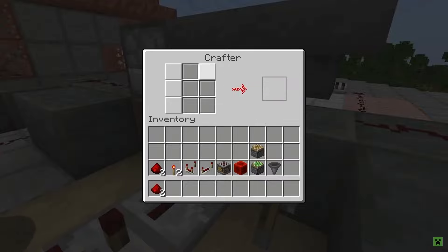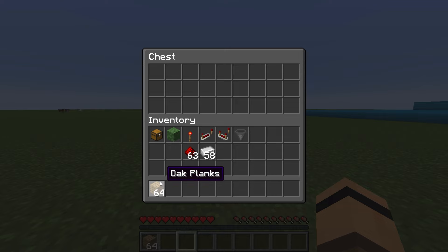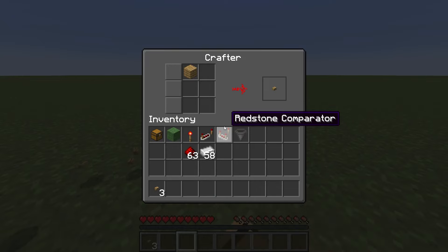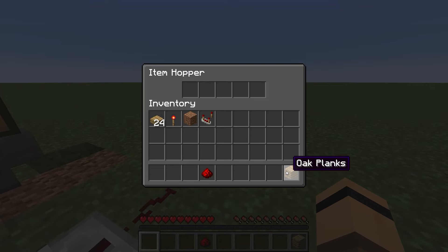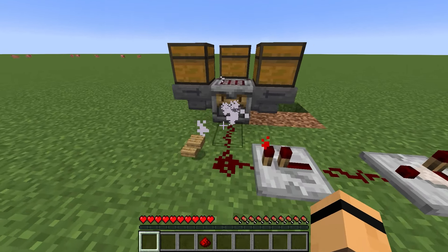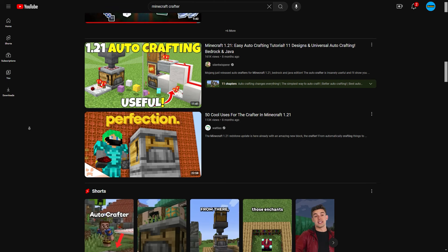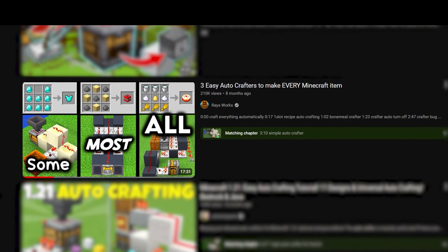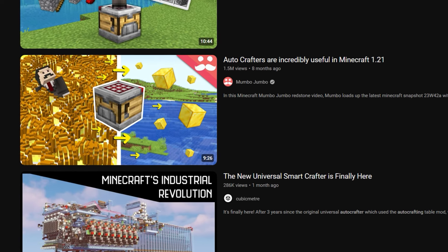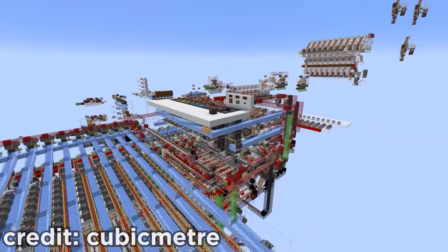Some of you may have forgotten about what it does. It automatically crafts items. Using a preset pattern in the block, if given the materials to craft, it will craft any block of your choosing, as long as it is given a redstone signal. While you and me, the average Minecraft player, don't see that as much of a big deal, think about the technical side of the Minecraft community. Think about what your average redstoner will do with it, or what Mumbo Jumbo will do with it — the absurd, game-breaking, autocrafting factories that will be made with it.